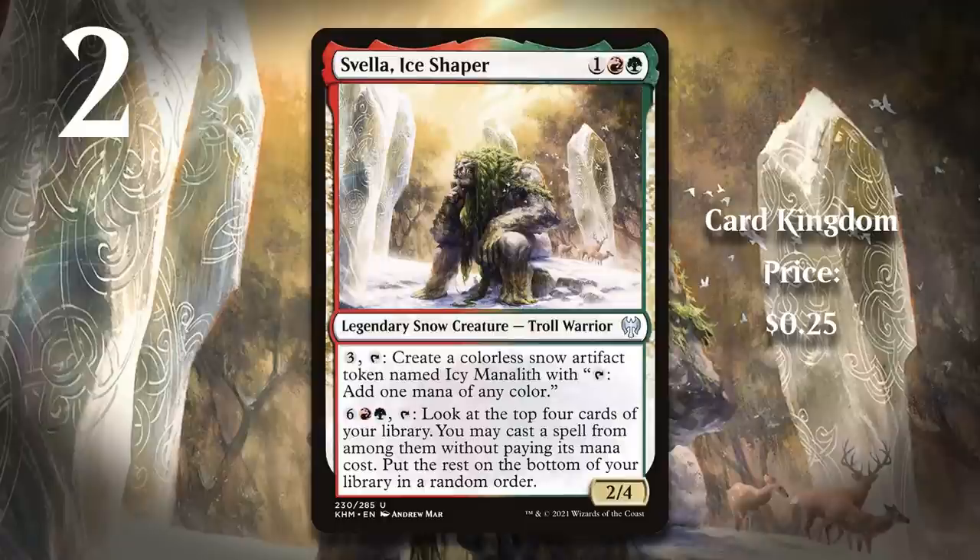At number 2, it is Svella, Ice Shaper. I've already mentioned liking snow and ramp decks, so it shouldn't be too surprising that Svella is here. Kaldheim had a lot of really great signposts and commons, many of which almost made this list, but in the end Svella is the only one from that set that made it. It's amazing that she has an ability to churn out snow mana-producing tokens while also having an incredible ramp payoff as an activated ability, and it really allowed her to take over games. Even if your opponent found a way to deal with her before you could use her ability, the fact that you still gained the mana was great. She was a ton of fun to play with.